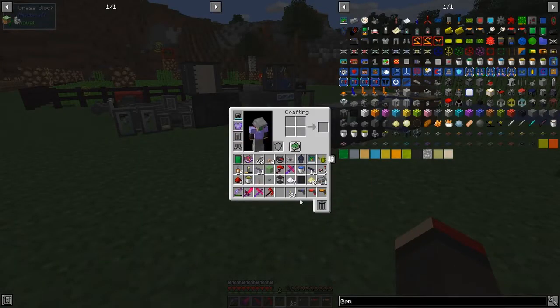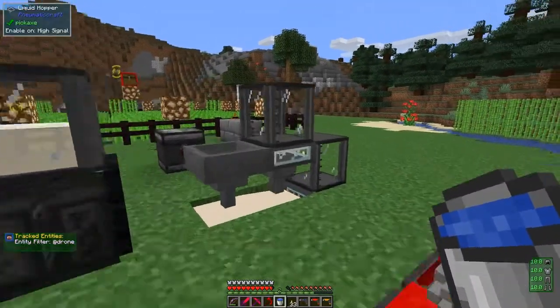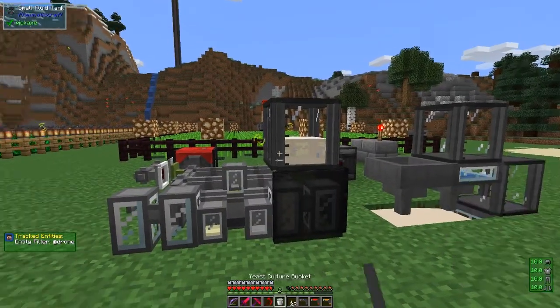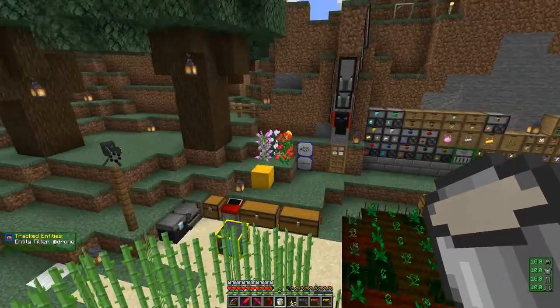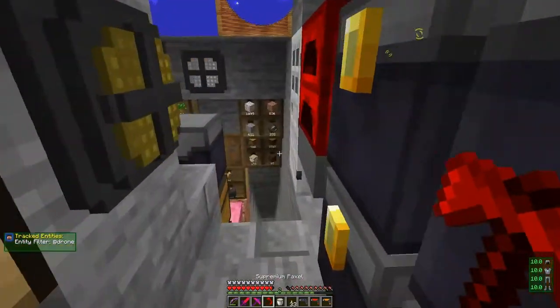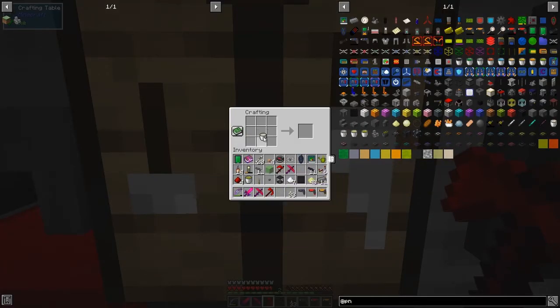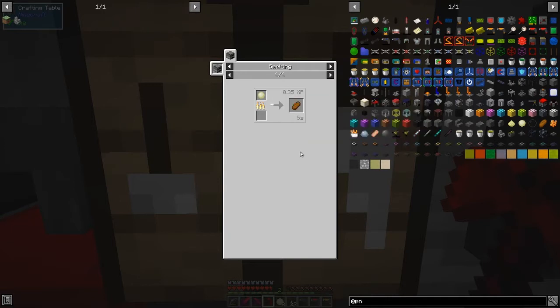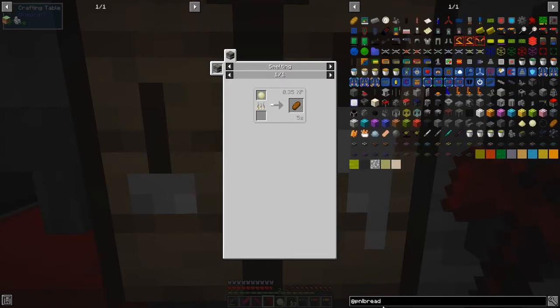Now all we need is to craft this with a bucket of yeast extract and we should have sourdough bread. We put yeast in the center and eight flour around it and we get eight sourdough. We cook it to make sour bread, which has almost four food bars plus seven saturation. Comparing to regular bread which has three — it's almost double the saturation, which is fantastic — great food.